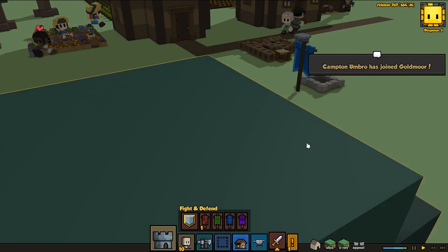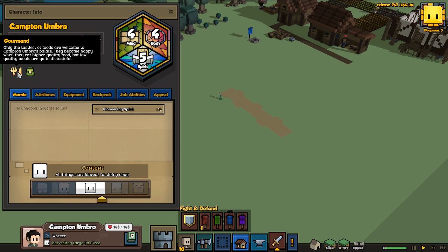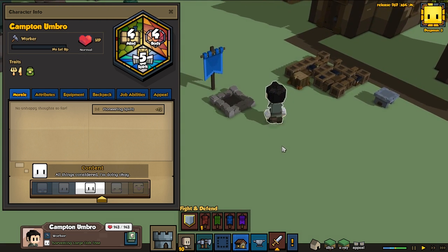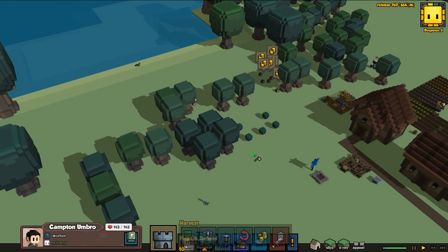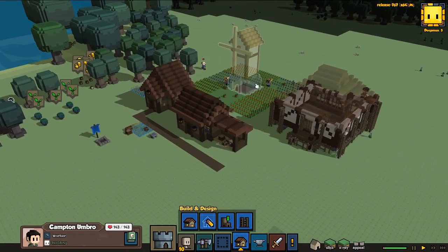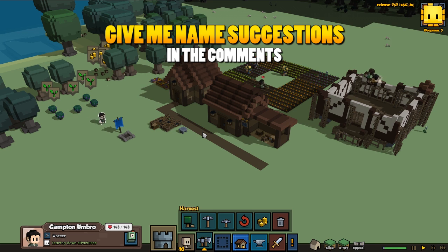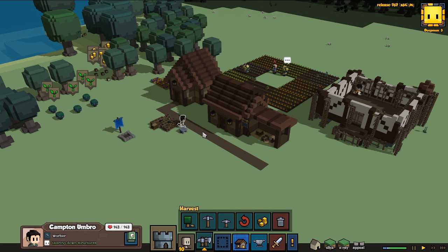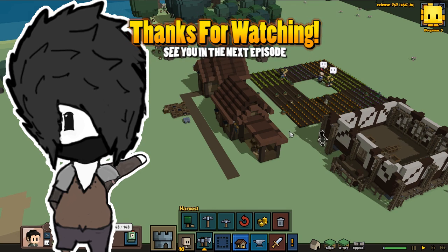Another daily update — another halfling joins! Campton Umbro, four-four-five. He's a gourmand — only the tastiest foods are welcome to his palette. He becomes happier eating higher quality food, but low quality meals are quite distasteful. So we need to keep him happy with good food, and he can carry a lot of things for us. But yeah guys, that's it for today's Stonehearth episode. If you have name suggestions drop them in the comments — I'll choose one to two names per episode randomly. Thanks for watching, hope you enjoyed it. Leave a like if you did, it helps me out a lot. Subscribe for future content and take care!